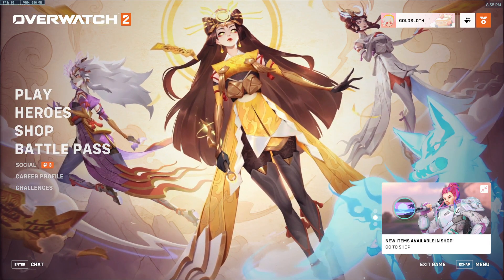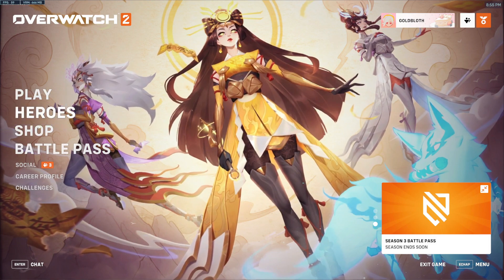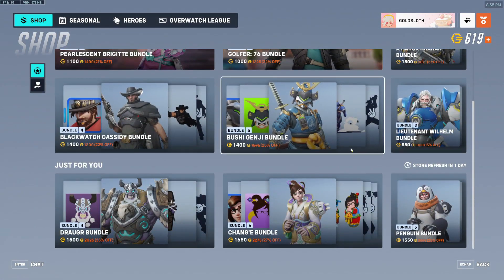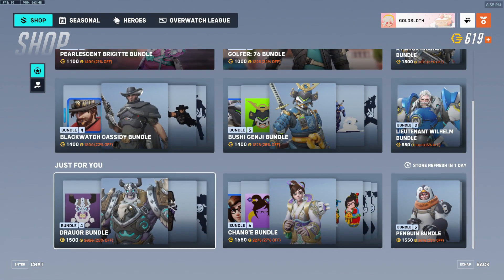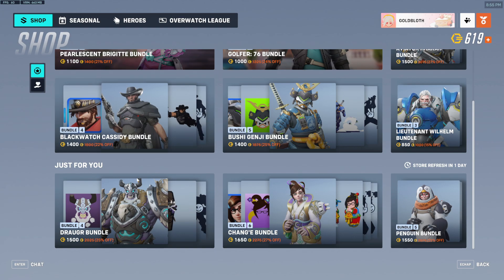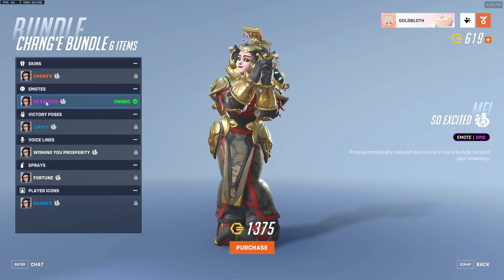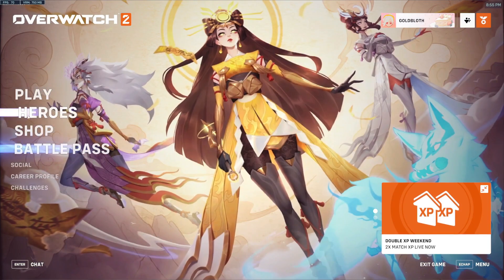Hello everyone, I'm doing just a quick video to show you how you can get free items from the shop. The shop just reset for me, so we get rain art and double May items in the 'Just for You' section. I just got this emote for free, and all you have to do is...